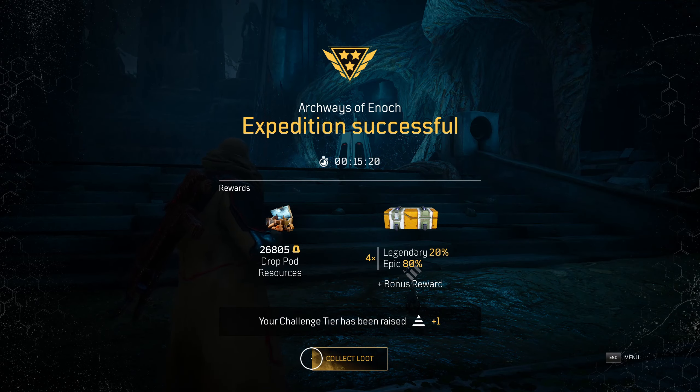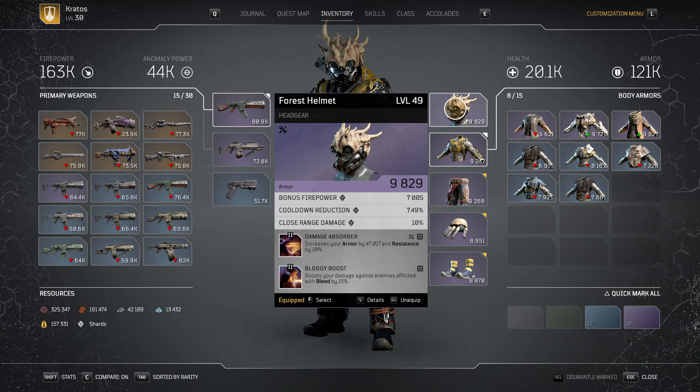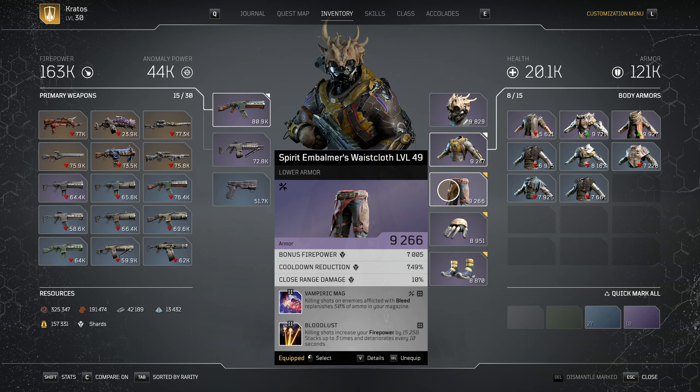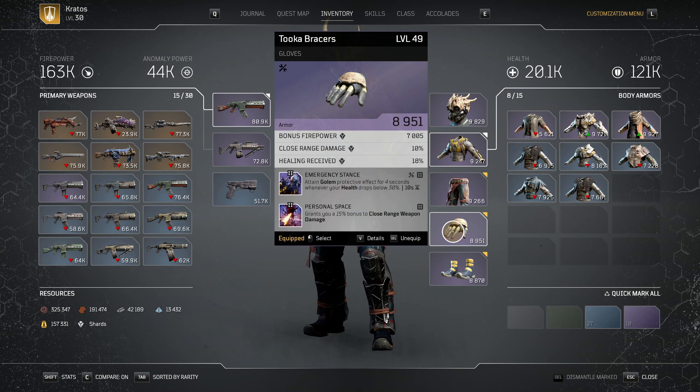Hello everyone and welcome to another Outriders video. Today I'm going to share with you the Devastator build that helped me unlock Tier 15 expedition solo, focusing on the Vanquisher tree and firepower as our major attribute. So let's jump into it!